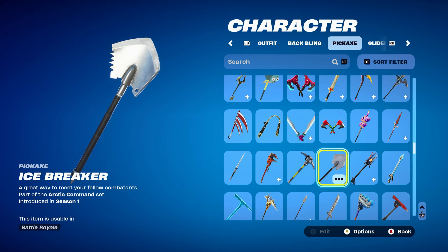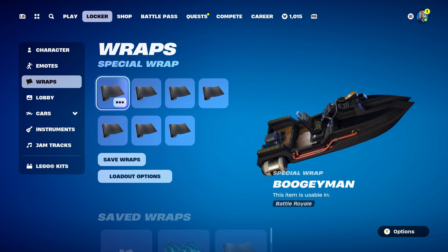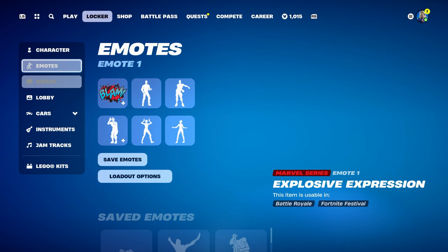The pickaxe is Icebreaker, part of the Arctic Command set, introduced in Chapter 1 Season 1, used for the black and silver design — this can be bought in the item shop. The weapon wrap is Boogeyman, part of the John Wick set, introduced in Chapter 1 Season 9. It could be obtained by doing challenges in the John Wick Bounty LTM. If you don't have this wrap, you can use Stealth Black, the Assassin, or Tide Eye Abyss — if you use Tide Eye Abyss, make sure your banner colour is black to make it fully blacked out, similar to the Boogeyman.